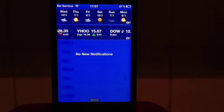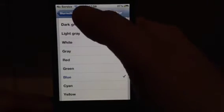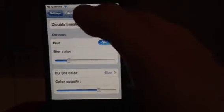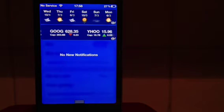Absolutely fantastic tweak. It was an update to Bluried NC Background, I believe. So go check it out in Cydia — Bluried NC Background in Cydia. You have to be jailbroken, remember guys. Download it. This is an update that's happened, so please go check it out. It is absolutely fantastic, a brilliant little tweak. You can change your colour — it just gives you and your phone its own personality.